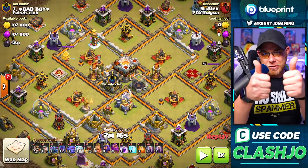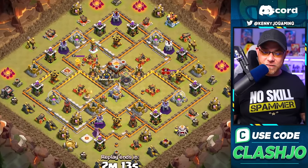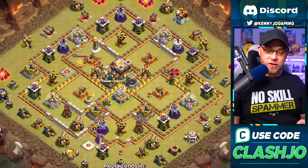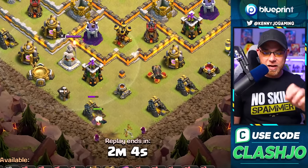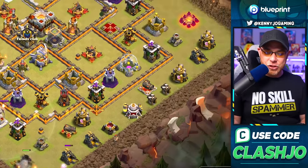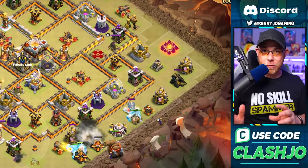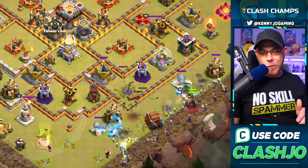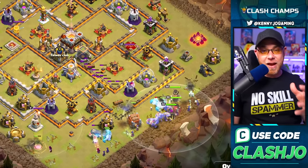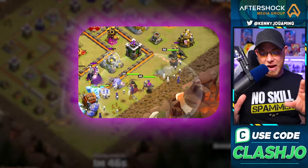Alex does make a few mistakes in this attack, particularly in the funneling portion. He uses his pekka and wizards on the bottom, which is good, but ideally he should have dropped his barbarian king on the opposite side to clear buildings so his queen and warden don't walk around the outside. He gets the ice golems down along with the queen, king, warden, witches, bowlers, and the log launcher.